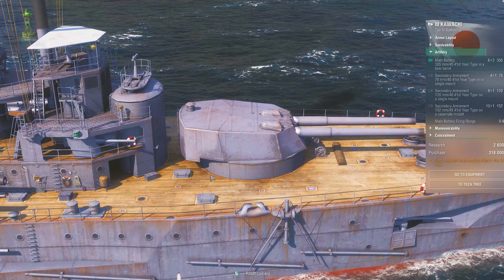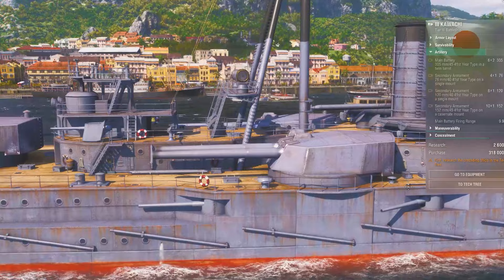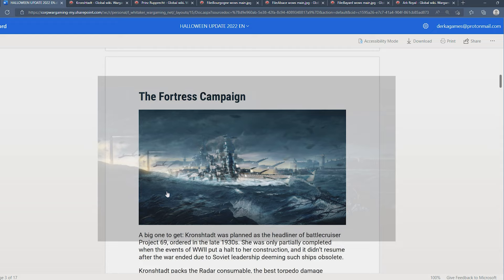If you manage to complete the scenario on the highest difficulty, you can get the Japanese Tier 3 Premium Battleship, the Kawachi. There could be another Premium Battleship in your Tier 3 port. The campaign this time, the Fortress Campaign, is going to be the Kronstadt.